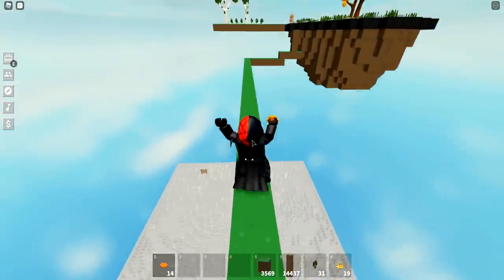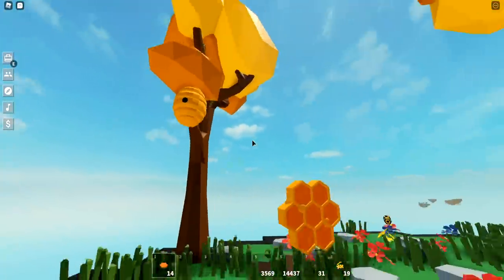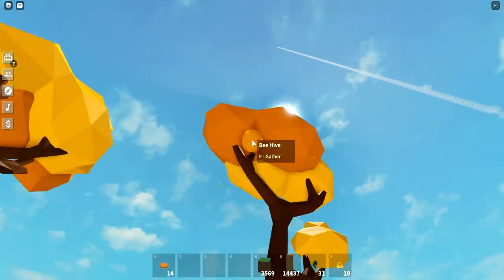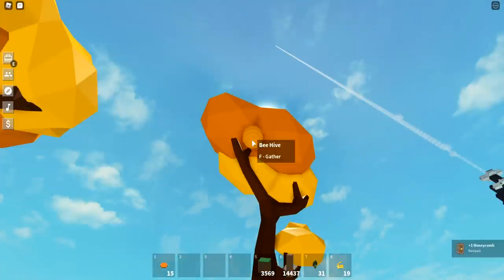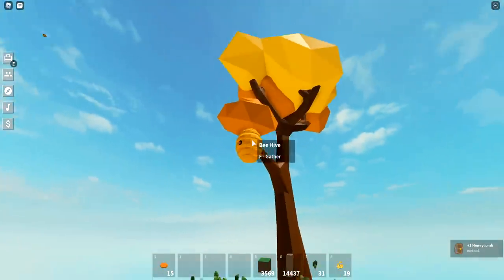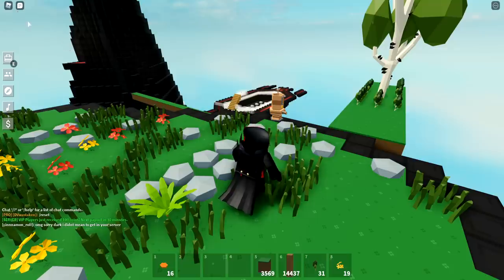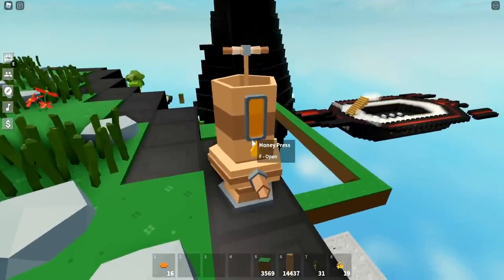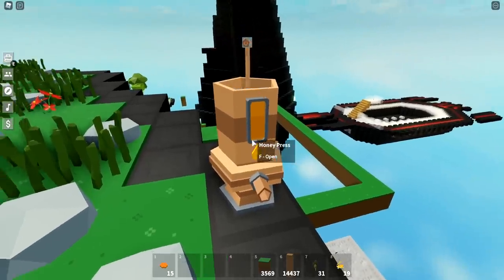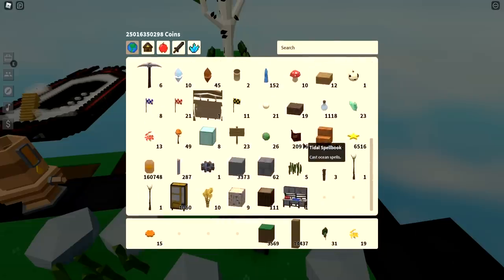Let's go down and show you my little honey area. I've got all my bees floating around here. The way you harvest them is you just hover over the beehive, just like you would with a fruit tree, and then click F on it to harvest when they're ready. It takes a little while for them to be ready. I just got some more honey - I have 16 honey on me right now. Over here you can see the honey press, which is for making honey jars.